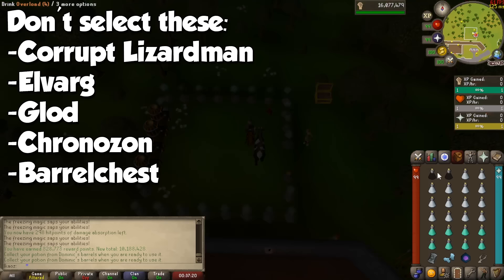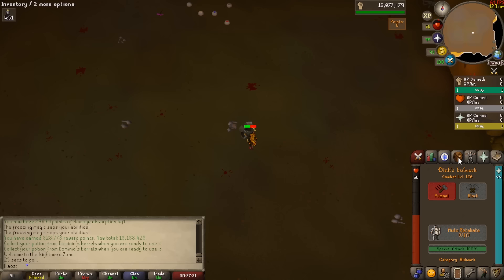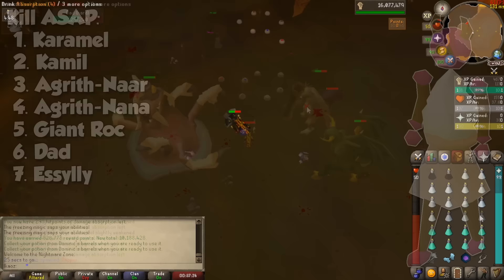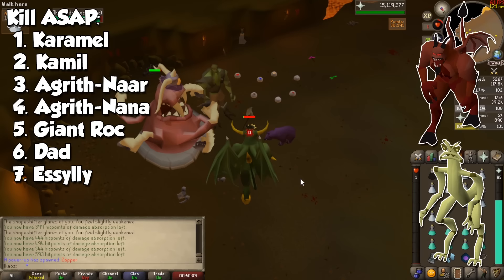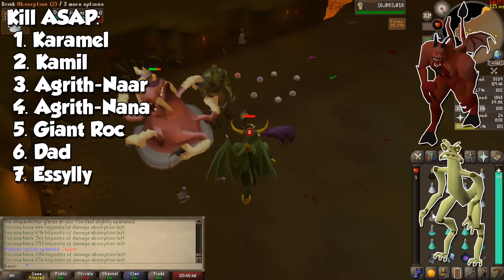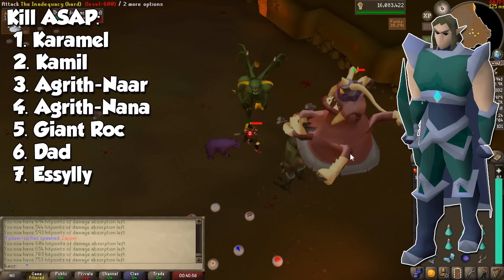I'm going to assume you have access to all of these bosses, so let me explain how crucial it is to kill each one, or which monsters to avoid. Here they are in order of importance. Kill Karamel as soon as you can with Protect from Magic on, as it will freeze you and drain your stats. Next we have Kamil — he will only freeze you, but if he is in the arena it will be super annoying, so kill him quickly. Then we have Agrith-Naar and Agrith-Na-Na: they will teleport you into melee range, and although not awful, it's actually kind of inconvenient. After that, kill Ruck and Dad quickly, since they can knock you back and even stun you, costing you precious time. Next, go for the elf called Essyllt, since he will also stun you and on top of that will drain your stats.